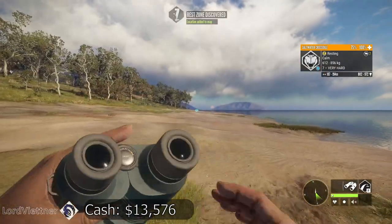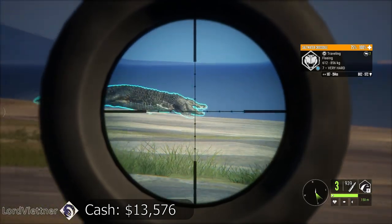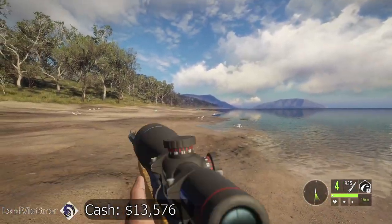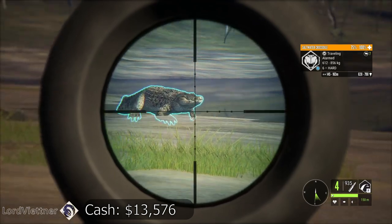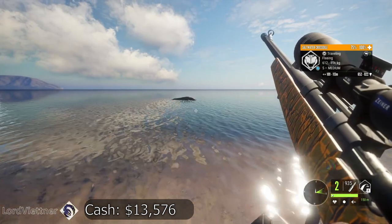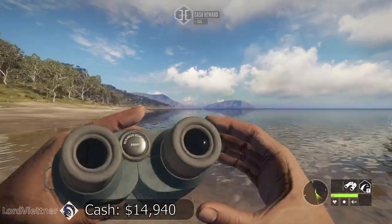We've made it a little farther north and come to another croc — it was calm at about 180 yards, now it's attentive. See if we can sneak into the lung from here. That should bring him down quickly, and with the beach being where it is he should float back toward us. The beach looks pretty shallow — we might be able to walk out and get him. Some more cash, but this next one looks like a rare color variation.